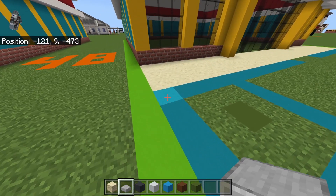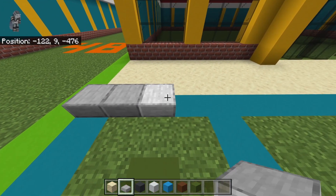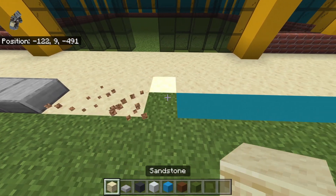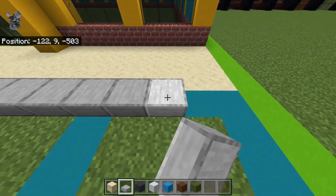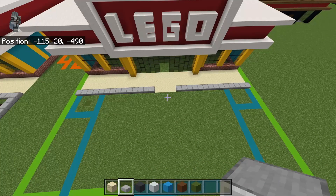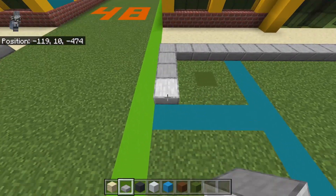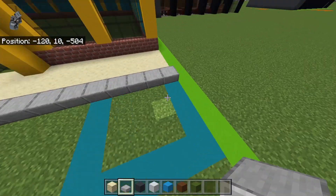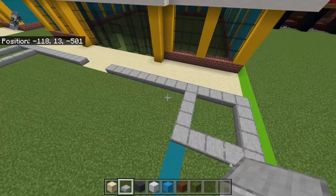After that row of sandstone, on the next row forward place 14 smooth stone slabs, then break the ground with four sandstone, then 14 smooth stone slabs. At the far ends of these rows, bring it forward by four slabs, in with four, and then connect back with three — that will give you these nice little squares.